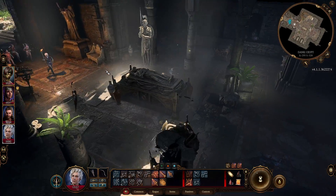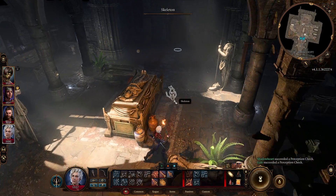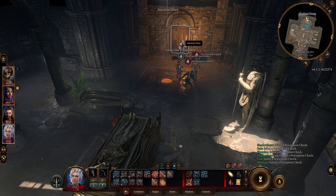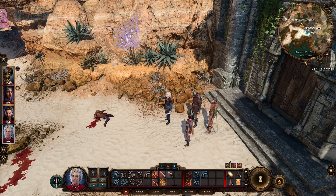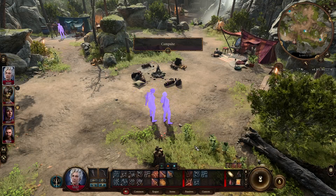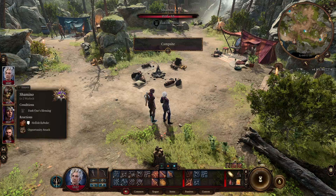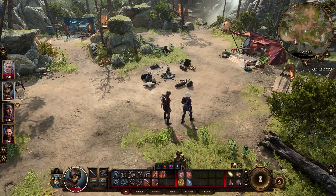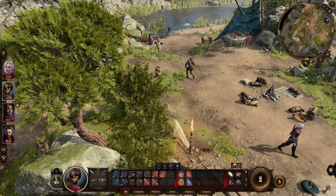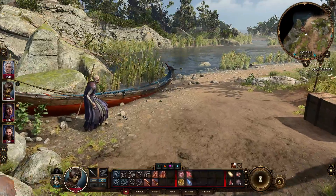My party is here. I need to be careful because all those traps are still active since I didn't disarm them. Just click really quickly before the traps are activated. Now we are outside. If you go now to the campsite, you will see that Withers is here on the left. I'm going to talk with my main character.